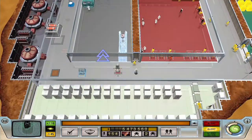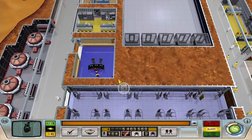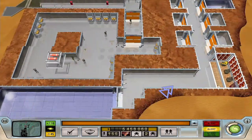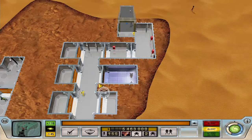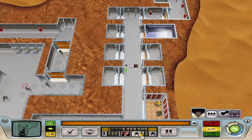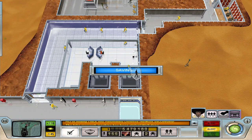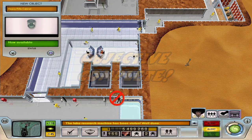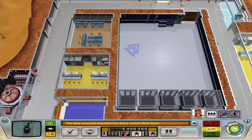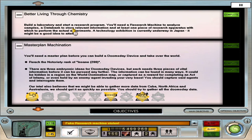They might end up walking around the whole bloody island - we'll have to wait and see. But either way things are looking relatively okay. We've got a guard on guard outside there. Ideally I would like my henchmen sort of in here really. And there we have it - the fake research machine has been stolen. Yay! Let's get this guy up to here. We've got 'Better Living Through Chemistry' completed.